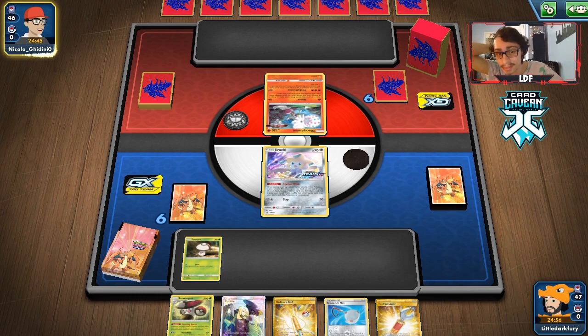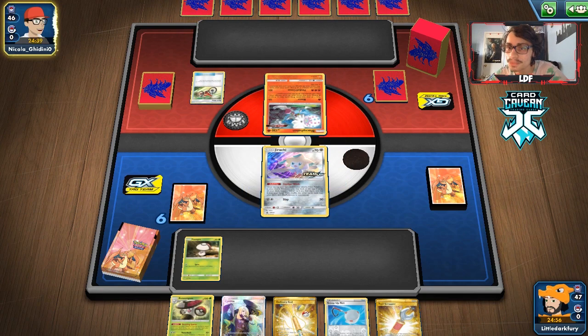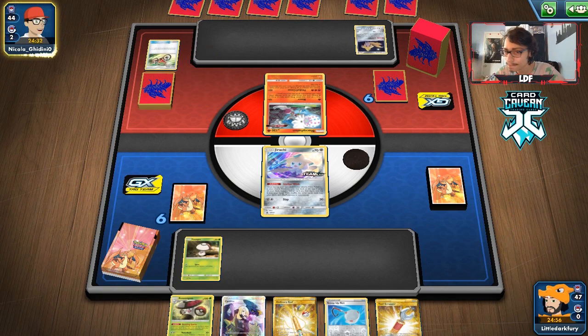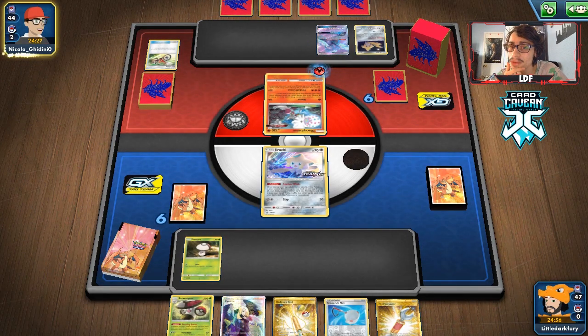Baby Blacephalon could be interesting — I think we can win as long as they have a Zacian to play. The hard part is it's a single-prize trade, but we can one-shot them with Nine Tails, which is relevant. They really need to get a Zacian down. If they don't, this could be pretty difficult to win. They're going first so they don't get to attack me, which I like.